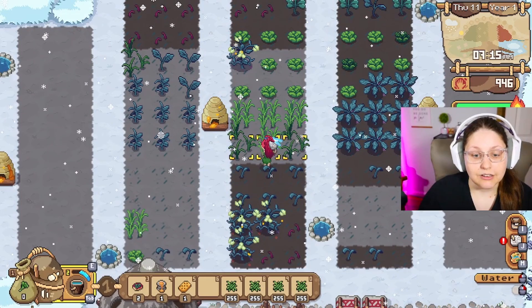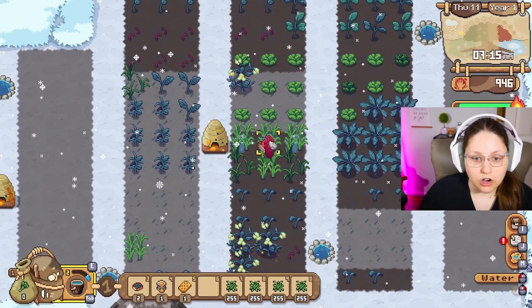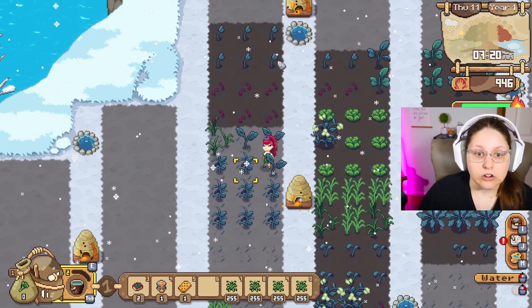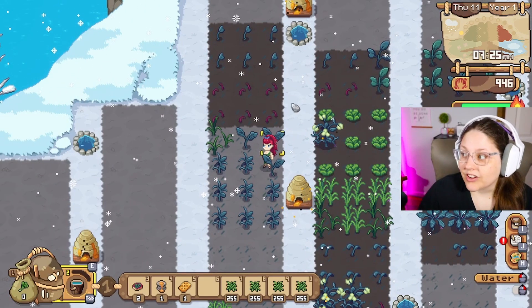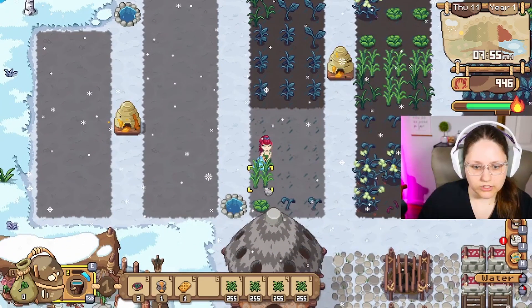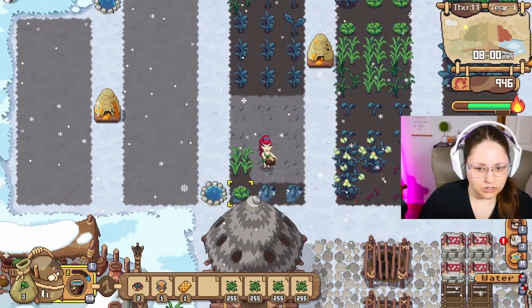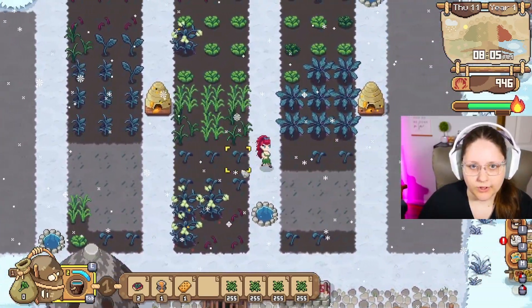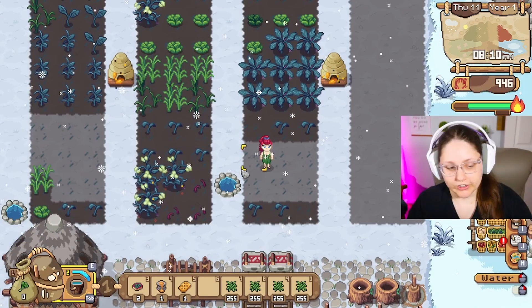I've also been investing in powder meal, which you can make at your composter with shells. That allows things to stay watered overnight, so that's why we've got items here that are still watered this morning. Much easier to take care of the crops when they're essentially watered the next day for free.